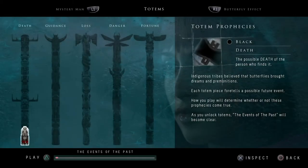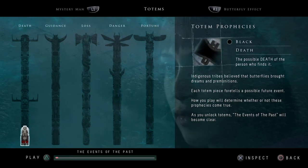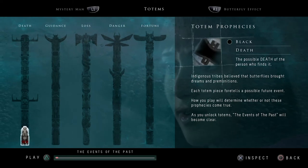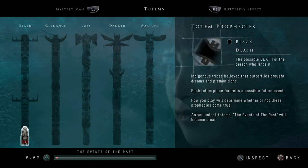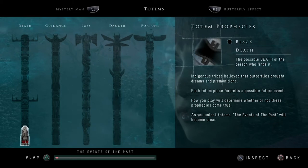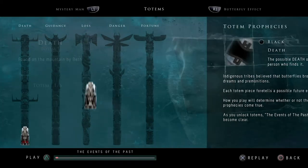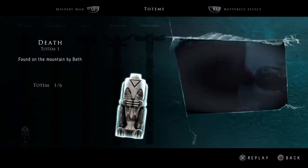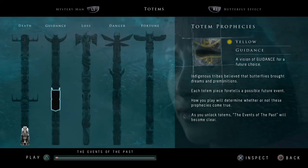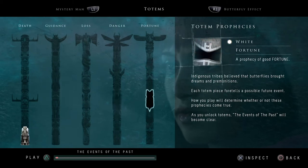We found a totem — not a good one. So throughout the game we'll pick up totems that give hints about what could potentially happen in the future. The black ones equal death — a possible death of the person who finds it. It says indigenous tribes believe butterflies brought dreams and premonitions. Each totem foretells a possible future event — how you play determines whether the prophecy comes true. That's our first of six potential death totems. Yellow is for guidance, brown for loss, red for danger, and white for fortune.